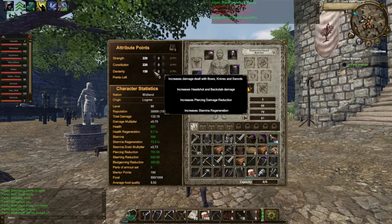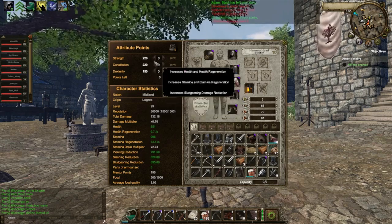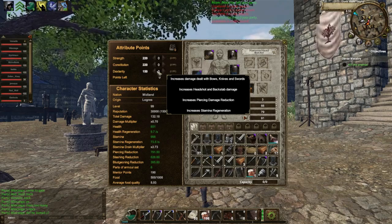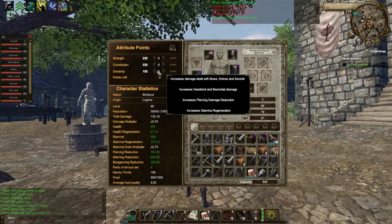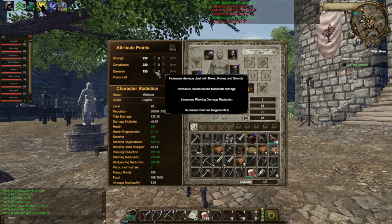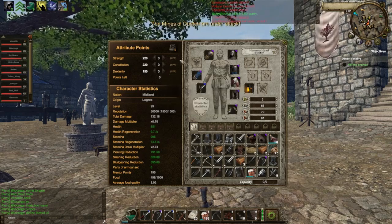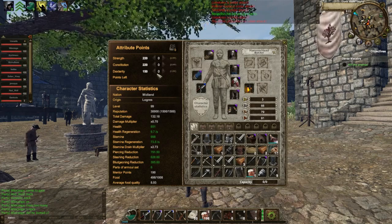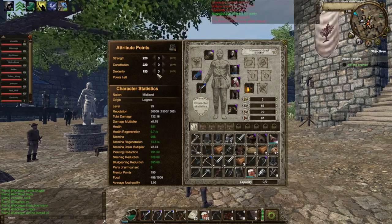Constitution obviously puts my health and stamina up, and strength also boosts stamina. For dexterity, I put it up to 150 because putting those 70 points into strength or constitution wouldn't really give me that much of a boost. So I went with dex because it gives me a little bit more damage with my one-handed sword, more pierce defense, and more stamina regeneration. 150 dex worked out better than pushing strength or constitution up to 230, which is what I had before. My character is currently level 99, so I still have one more level. I'll probably put one into con and one into dex. So 220, 220, 150 — that's what I recommend.